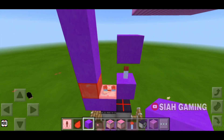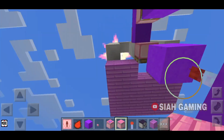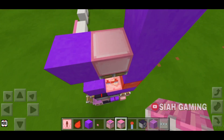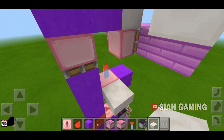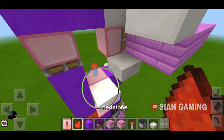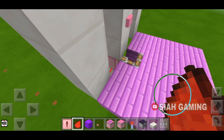Put a block on top of this and then a normal piston facing down. Put a redstone torch right there, and another redstone torch right there. We will need some slabs for this — there, you can see that this is pushed.